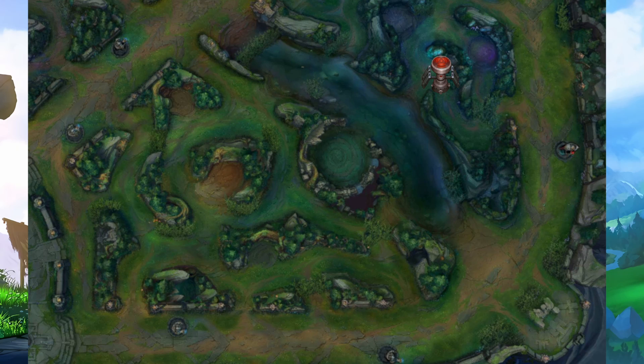On the red side, you'll want one of your control wards in your jungle entrance to keep yourself safe, in the river brush if you're able to defend it, and make sure to get a normal ward in their tri brush.